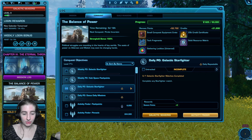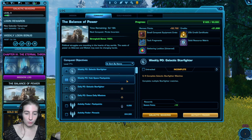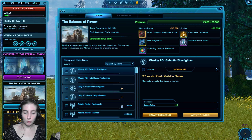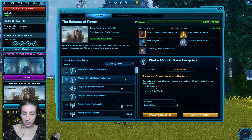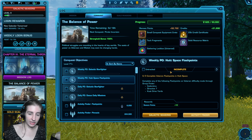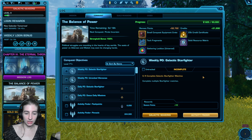How do you know which objectives you can do? There are two different types of objectives: daily and weekly. I just got one of the bugs that opens my galaxy map instead of my objectives. They're available on the conquest tab. To more easily view them you can click these objectives right here — normally they should open up correctly. This is why we're not making a full guide.